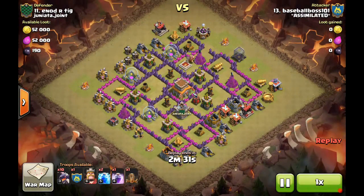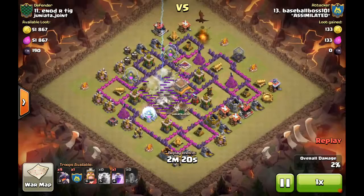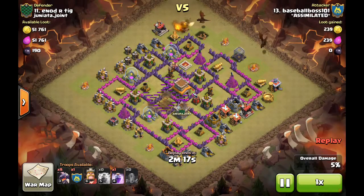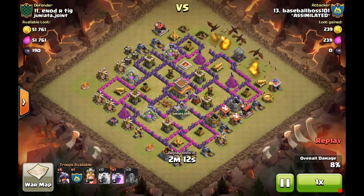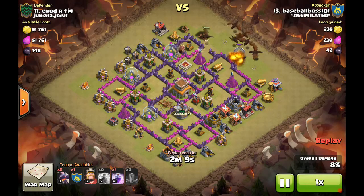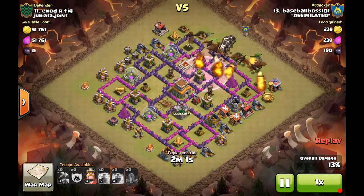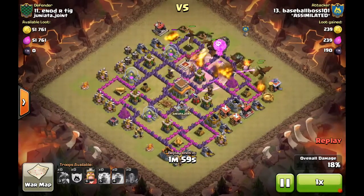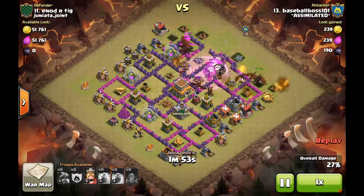Baseball Boss attacks number 11 with a Dragoon and Lightning Quake. The base has max ADs, but he drops two lightning spells and a quake to take it down to two air defenses. He approaches from the side so the Air Sweeper isn't hitting his troops head-on — he broadsides it. The rage spell lands just inside the walls and leads the troops right up to the edge of the air defenses.